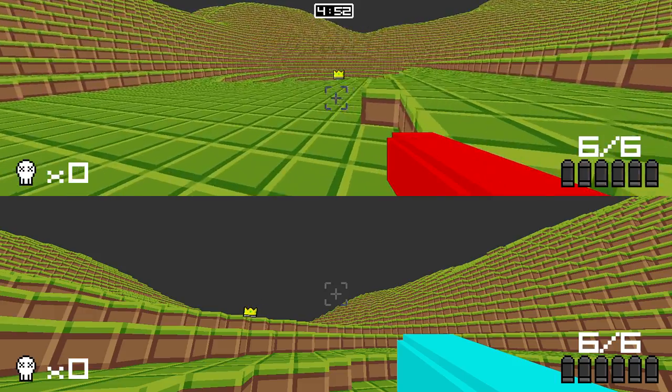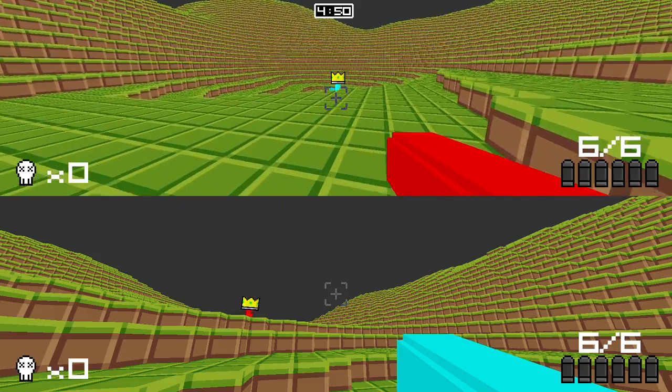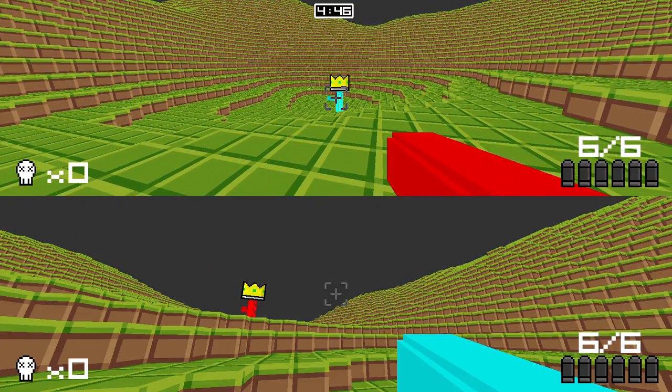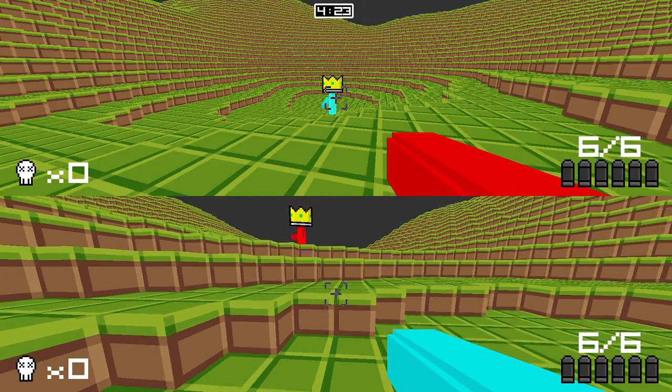On both players' screens, you can see that there is a crown above both players' heads. That's because the player with the least number of deaths is the current leader, or current king. If more than one player has the fewest number of deaths, they will all have a crown. As you can see at the start of the game, all players have zero deaths, and therefore all players will have a crown.